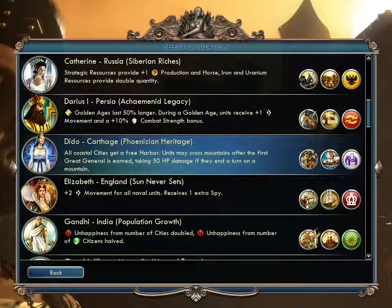Dido of Carthage — from the expansion — gets all coastal cities with a free harbor. Units may cross mountains after the first Great General is earned, but take damage if they end their turn on a mountain. This reflects Hannibal crossing the Alps. They also get the African Forest Elephant unit and the Quinquereme — a ship with five oar decks compared to the Trireme's three.